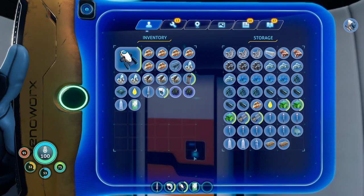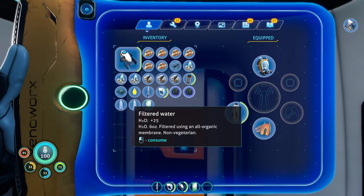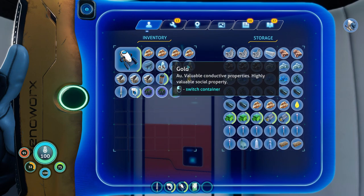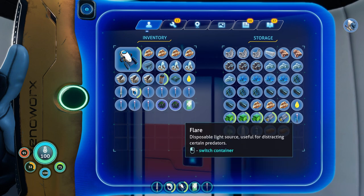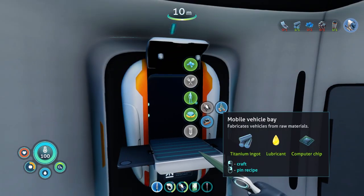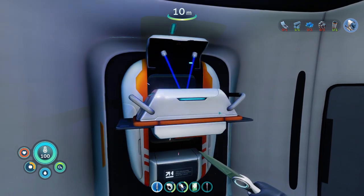I'll just clear my inventory to some degree. We should probably eat some food before we go too far. Let's grab all these flares and put them in storage, because I don't need them.